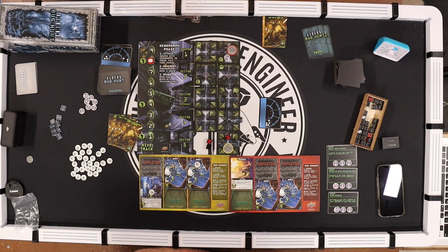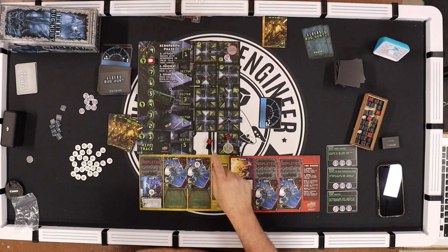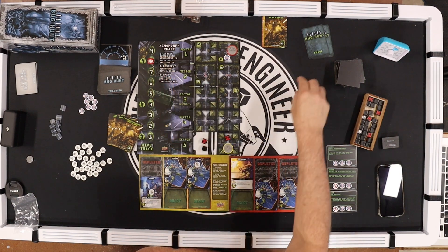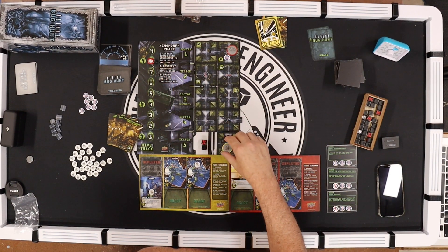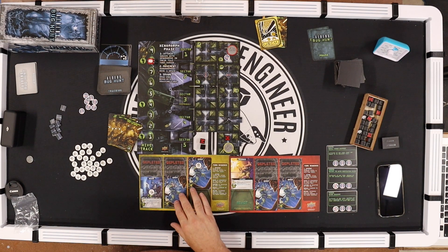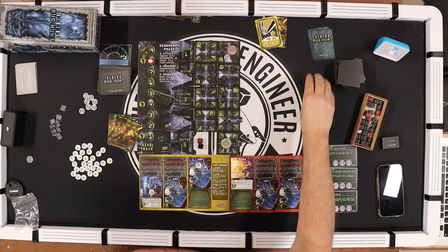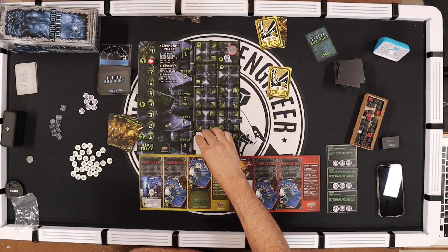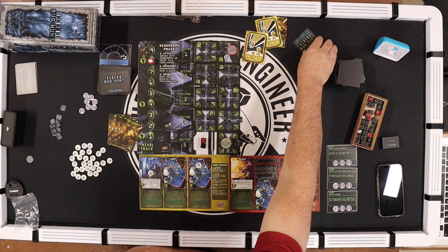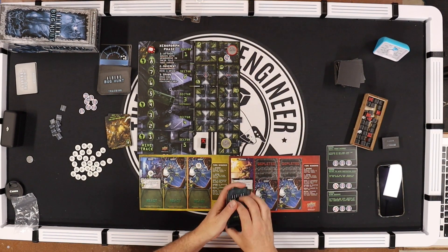Then we spawn — one two three four five are going to spawn in sector one. I'll use this token to remove three of them. Since they're going to attack Drake otherwise, I'll kill all three, leaving two here and one here. Next card: yellow — Drake. He can't move there because there's no squad — he fires this grunt at one and kills it.